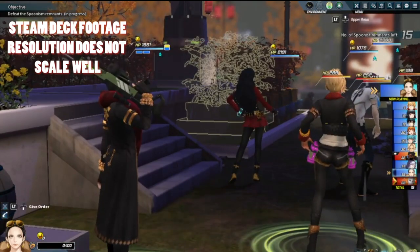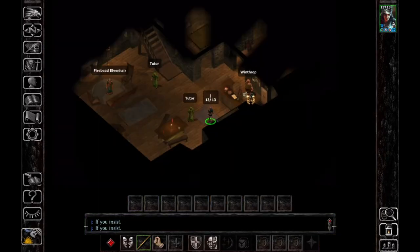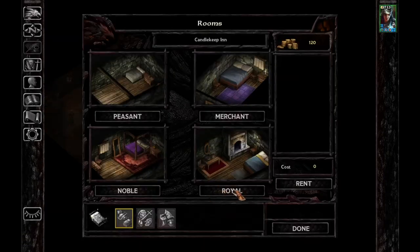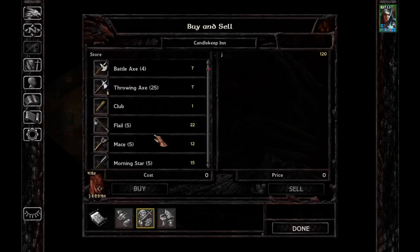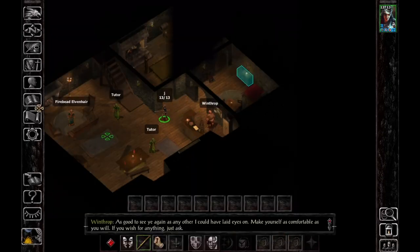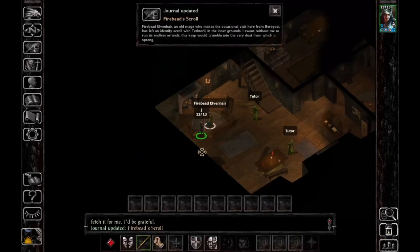Moving on: Baldur's Gate 1 has a 'Playable' rating, with the main problem being text entry. The biggest issue is any time you need to type on screen, because you have to open the virtual keyboard, and Baldur's Gate 1 really doesn't like that — it tends to freeze up a bit, meaning you have to input names one letter at a time. Still technically playable, as long as you don't mind naming your character 'J.' Beyond that, I was running the Enhanced Edition, which ran super well — probably the best of all games on this list.